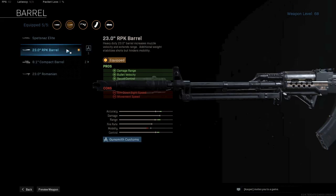After that, the RPK barrel. This is not the longest range barrel and I can explain why I chose this one. The difference between the Romanian and the RPK barrel is 7% in damage range, but with the Romanian you cannot use any under barrel attachment. And that is where you can find the best possible recoil reducing attachment. So I give up some range for better recoil control in the end.